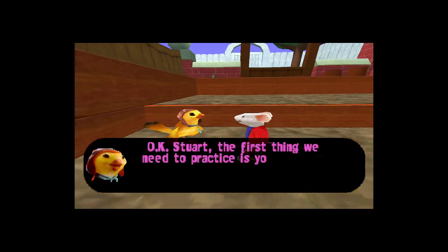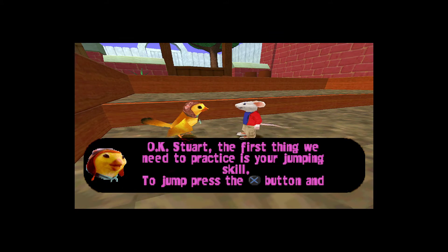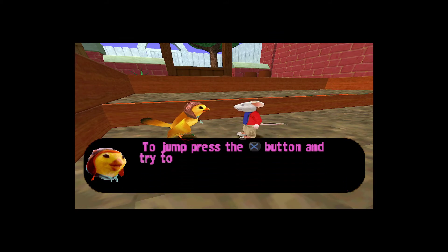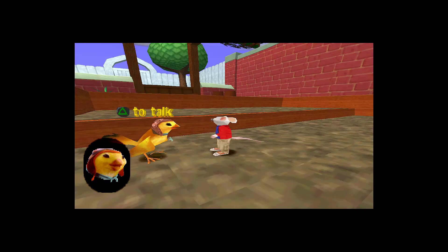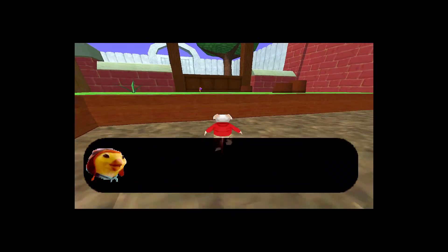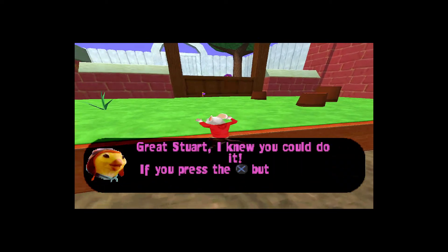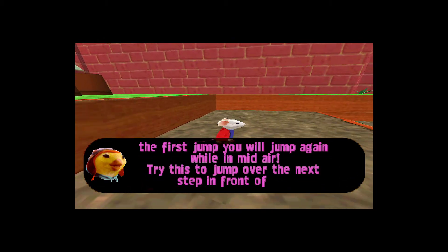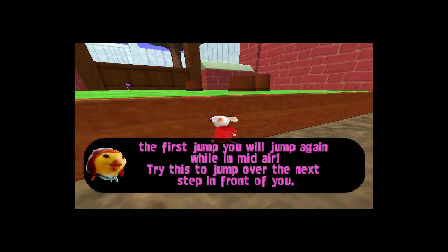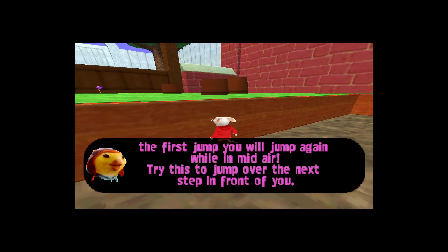Okay, Stuart, the first thing we need to practice is your jumping skill. To jump, press the jump button and try to get over the step in front of you. Great, Stuart, I knew you could do it. If you press the jump button during the first jump, you will jump again while in midair.